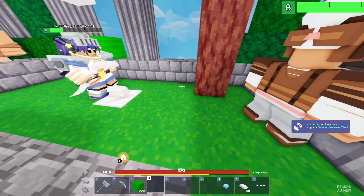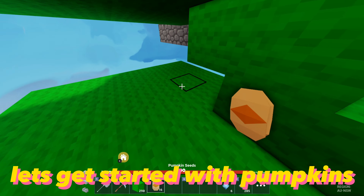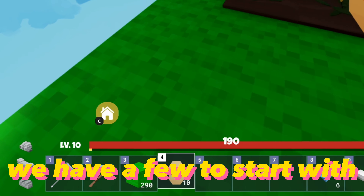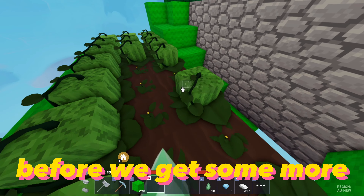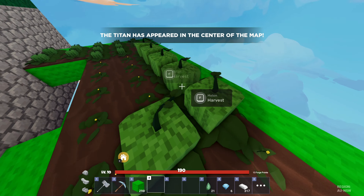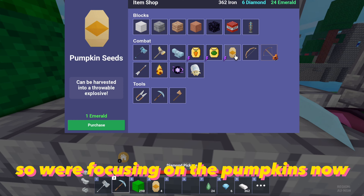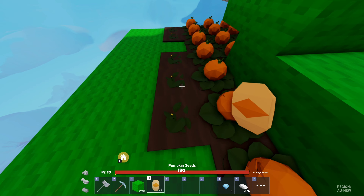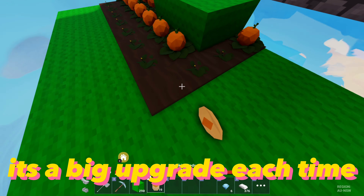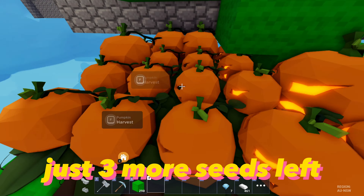Let's get iron armor though. Man, the melon farm is small. Approximately 10 hours later — that's kind of better. Let's get started with pumpkins. We have a few to start with. We'll cover this stairs area before we get some more. We've got a decent supply of EMS, so we're focusing on the pumpkins now. Damn, look at that. It's a big upgrade each time. Just three more seeds left.